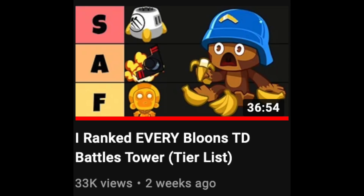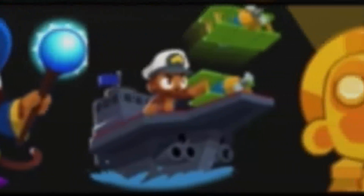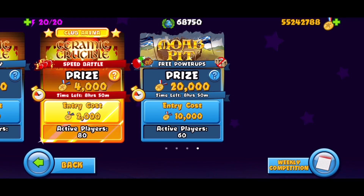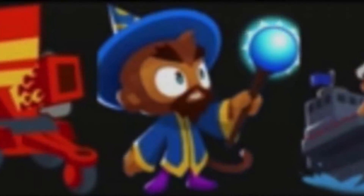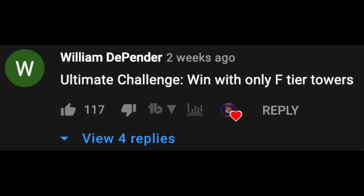A few weeks ago I made a Balloon TD Battles tower tier list video — check it out if you haven't. I ended up ranking certain towers in the F tier, which is the lowest tier, meaning I think those are the worst towers in the game. To be clear, it's not the tower in general in F tier, but the max side upgrades specifically — for example, the max left-side wizard, the Tempest Tornado, is in the F tier.